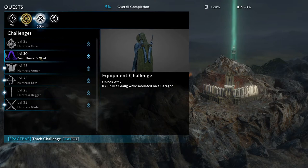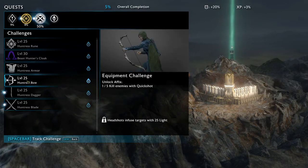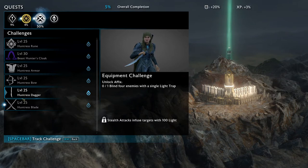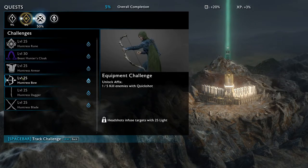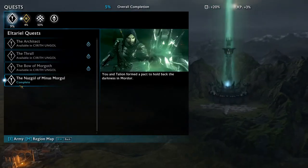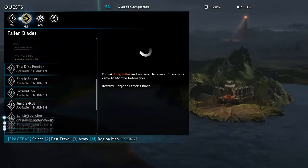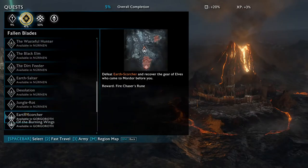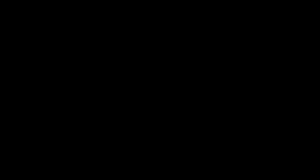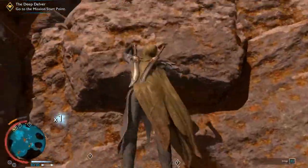Beast Hunter's cloak unlock challenge: kill a graug while mounted on a caragor. Upgrade gear challenge: kill enemies with quick shot. Blind four enemies with a single light trap. We need to kill four more enemies with a quick shot — I can do that real quick. We are at the beginning of this whole thing. So I'll run over towards that and do quick shot kills — four orcs on the way. I'm out of shots.